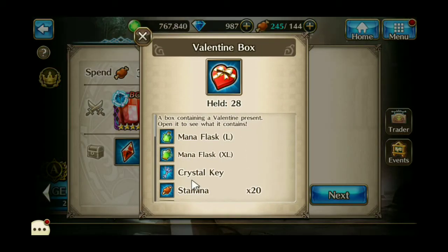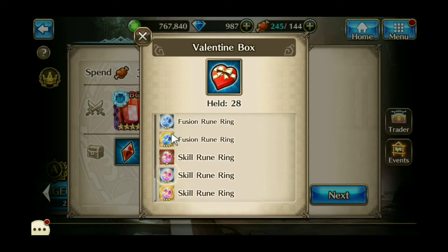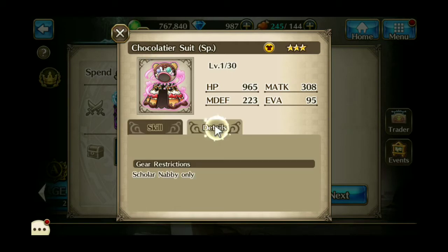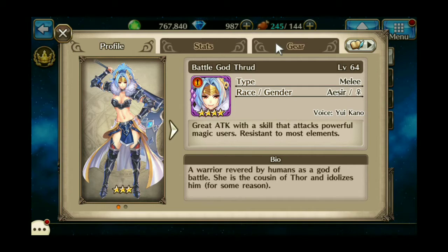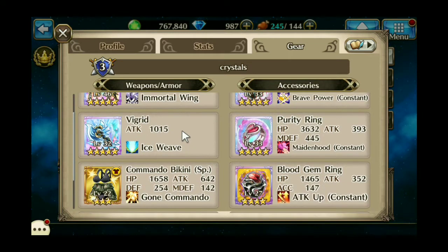And these Valentine's boxes which you can open to get a random item, and the best one really if you have Nabby would be the costume. We'll probably open a bunch of those at the end of the video. This is my current setup for this right now. Basically these are the characters that I'm going to use, but I might upgrade my equipment some depending on what I get.